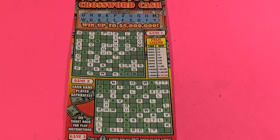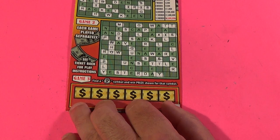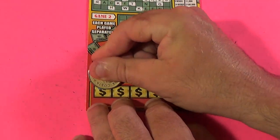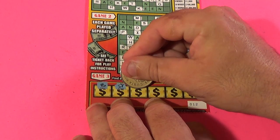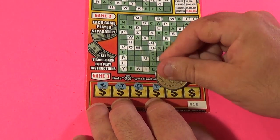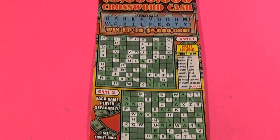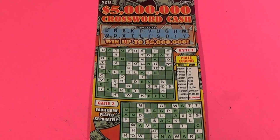Because we didn't win in the crossword again, let's go to the bonus. We have a case, star, gem, diamond, wallet, and coins. It's a loser — it's a bust. Like, comment, share, and subscribe. SOS out.